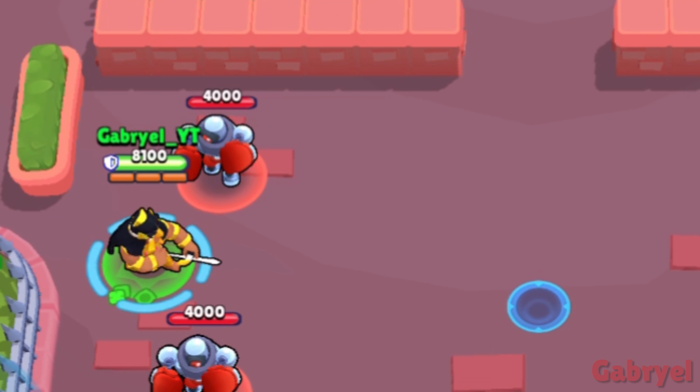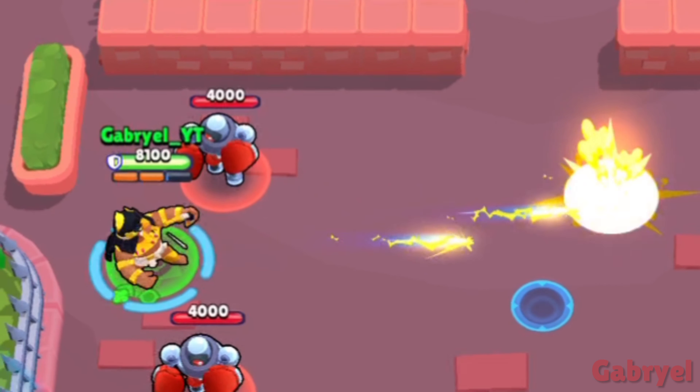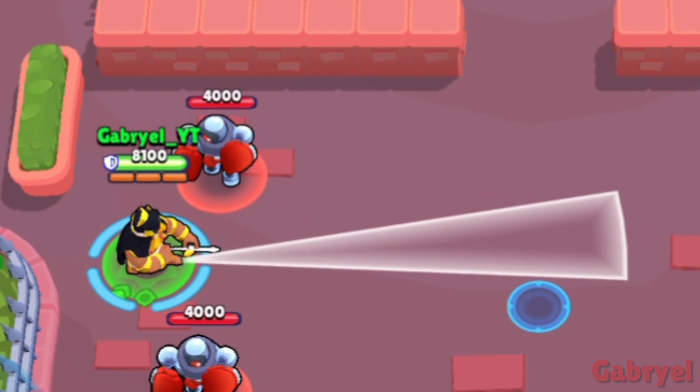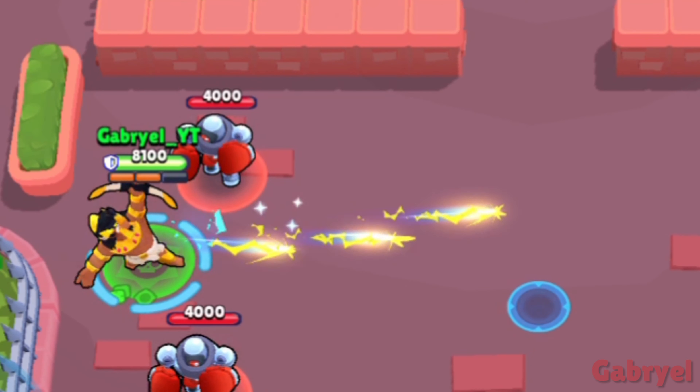Bo. His arrows go from left to right no matter where you're aiming. There's also a small gap between these arrows, which means enemies can dodge your attacks.